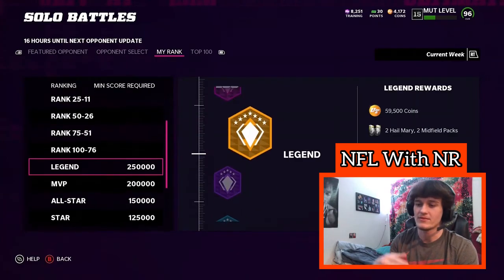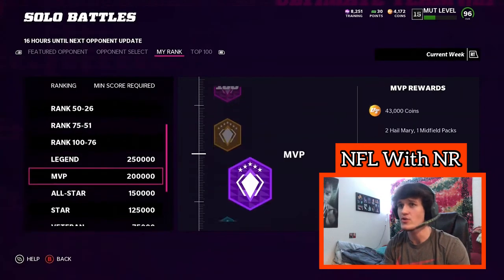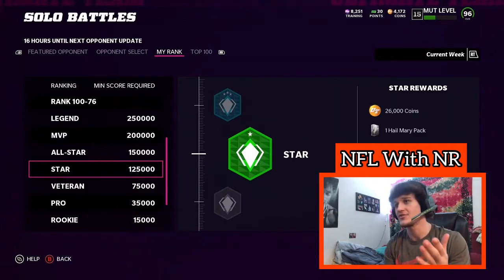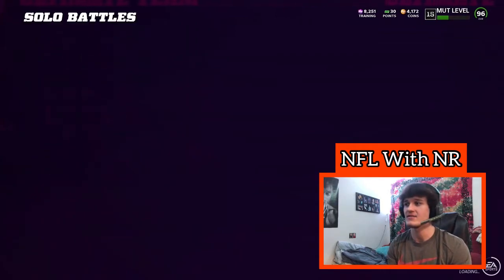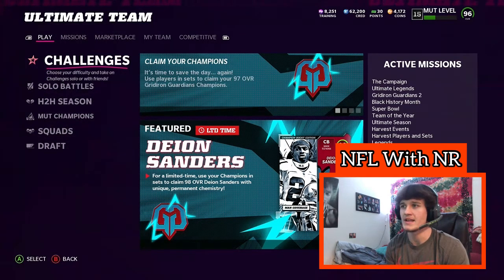If you really grind and play more than five days — Solo Battles goes on for the entire week — you could possibly get up to Legend and get 59,000 coins plus all those packs. But if you just play two games a day you're guaranteed Veteran or Star. That's easy packs and coins at the end of the week, plus there's the monthly ones. It's pretty easy if you have a somewhat decent team. If you don't have the best team, you'll probably want to go just a tad lower difficulty.